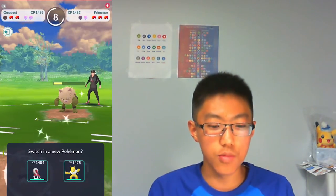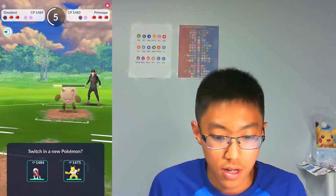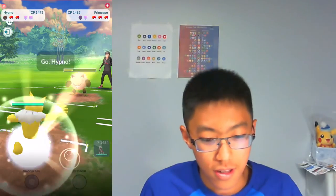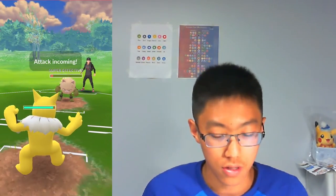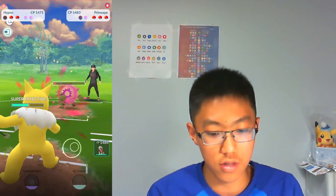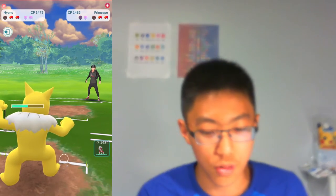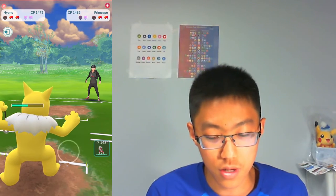The opponent throws a charge move — probably afraid of another Body Slam. It's going to be the legacy move Cross Chop, which takes out my Greedent. I wait out the switch timer and bring in Hypno rather than Lycanroc, since Lycanroc is weak to Counter. Primeape throws its Night Slash, which does fair damage to Hypno, but Hypno doesn't care and is able to Confusion down the Primeape.